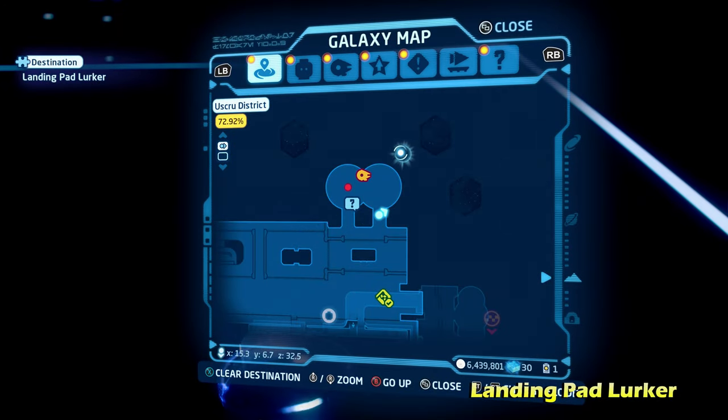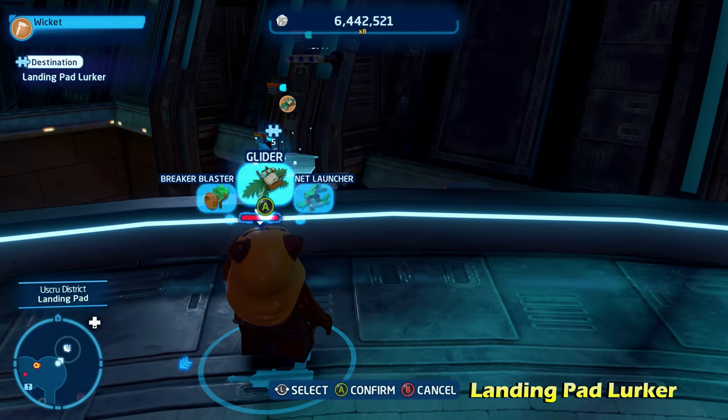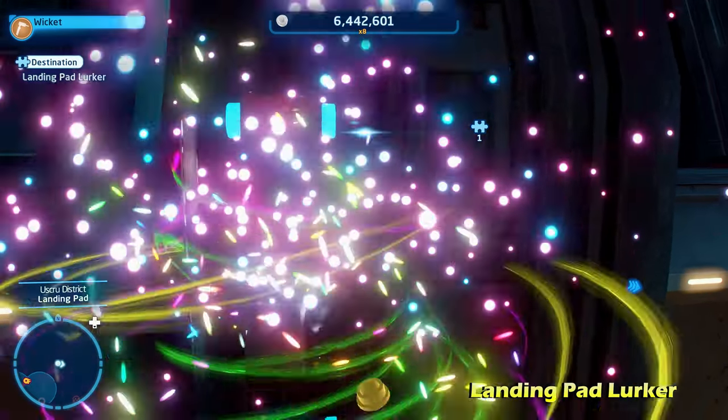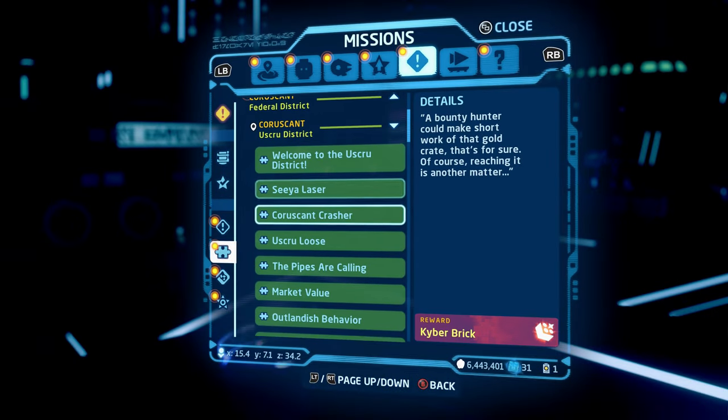Last but not least, we're doing Landing Pad Lurker — the final puzzle of this video. This is actually near the landing pad; you could have done this right away, but it didn't show up on my map for whatever reason. Switch to a scavenger character, use their gliding ability to glide down to the kyber brick, and then you can climb back up and reach the main landing pad.